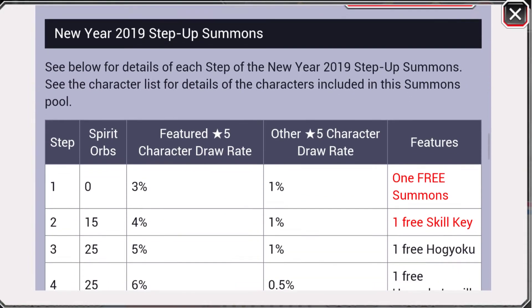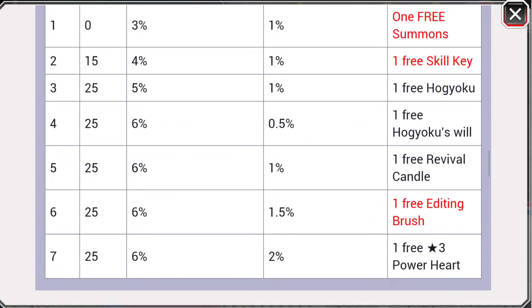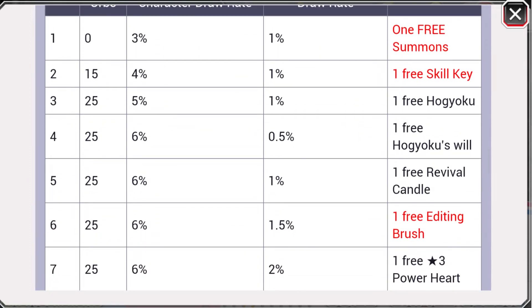For the singles: 0 for the first, 15 for the second, and 25 for the rest. You get one free summons, a skill key, a Hoku wheel, a revival candle, a free editing brush, a normal type, and a 3-star power heart.